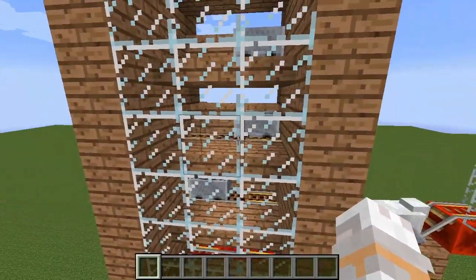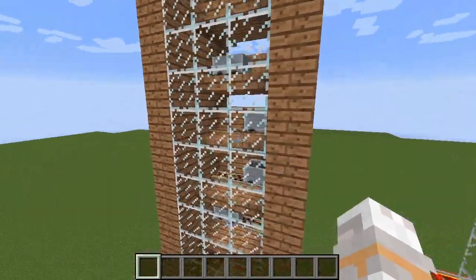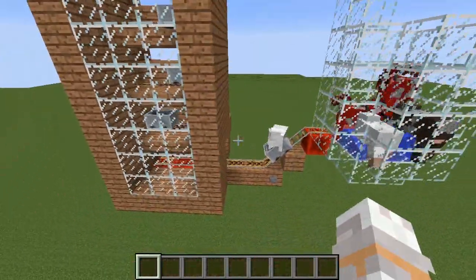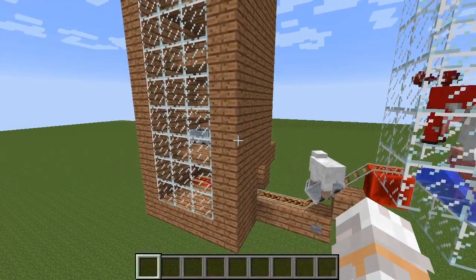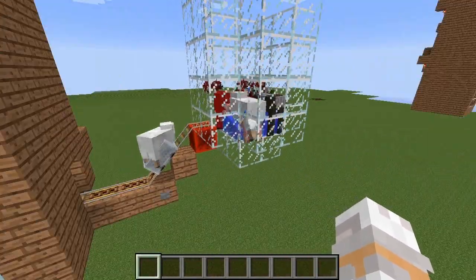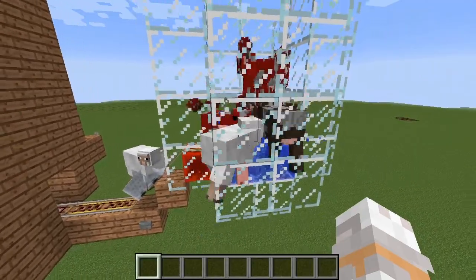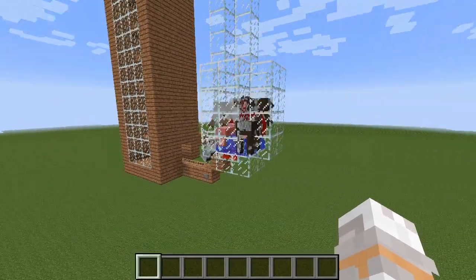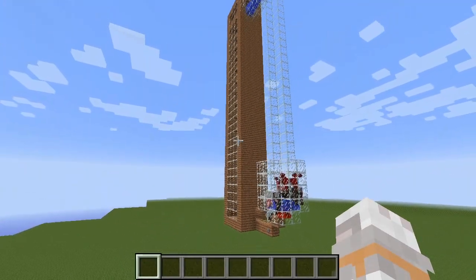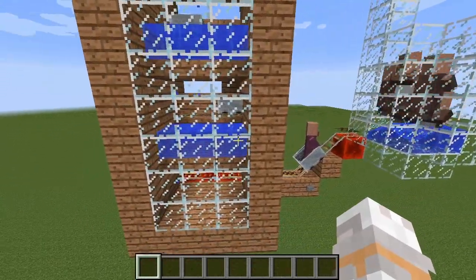It uses an interesting quirk in the ejection behavior of minecarts when they drive on an activator rail. This specific design here is only suitable for mobs of a specific size like sheep, pigs, cows, mooshrooms, and squids. Small mobs like dogs, ocelots, and that stuff doesn't really work — it could kind of work.